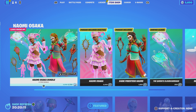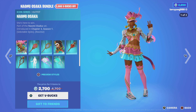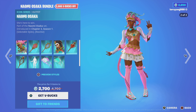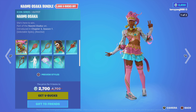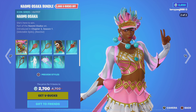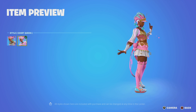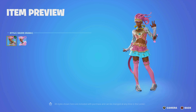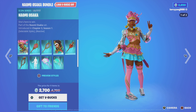Naomi Osaka is back. The bundle is 2,000 V-Bucks off, at 2,700 V-Bucks. It comes with Naomi Osaka herself. This is from Chapter 3, Season 1. She has two different styles: Court Queen and Naomi Osaka.